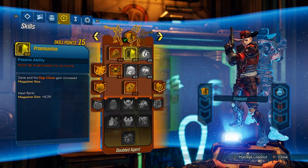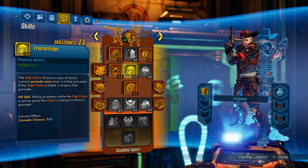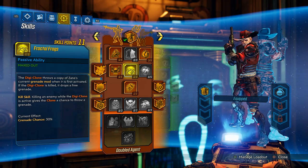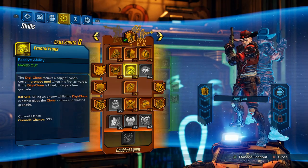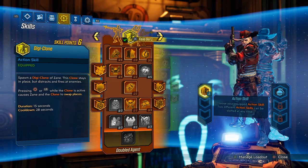For the next five levels, pick up Quick Breather, Fractal Frags, and then Borrowed Time. Fractal Frags is going to be insane for your clone — it's what gives personality to your clone, even if the clone doesn't always throw grenades perfectly. Quick Breather is a very good survivability skill. Early on, getting your shield full by swapping with your clone is going to do a lot of work for you. These next five levels are really good — we get Old You, which is basically the best survivability this tree has to offer, especially once we get to Boom Enhance where our clone will be super powerful.